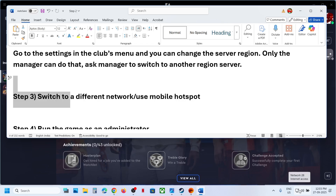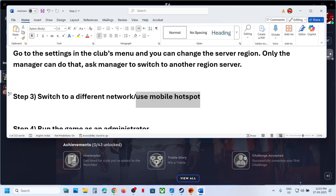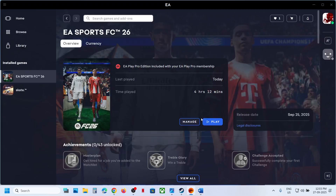The next step is to switch to a different network. If you have another network available, go to the Wi-Fi icon at the bottom right and switch to a different network. You can even use mobile hotspot — turn on data on your phone, turn on hotspot, then connect your PC to your phone's network and check.